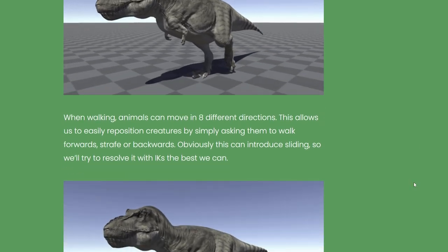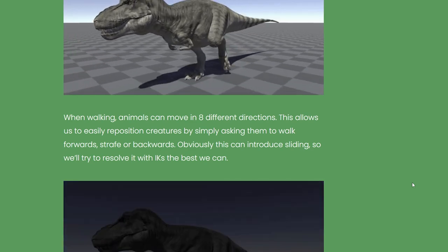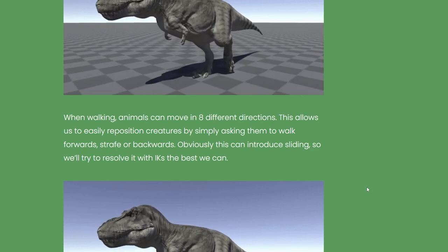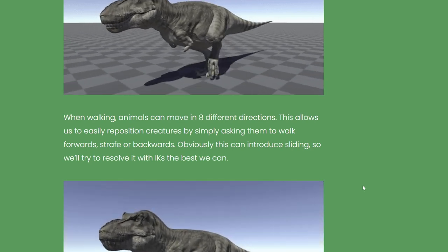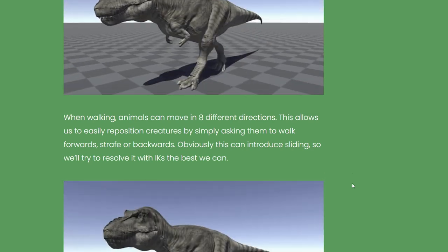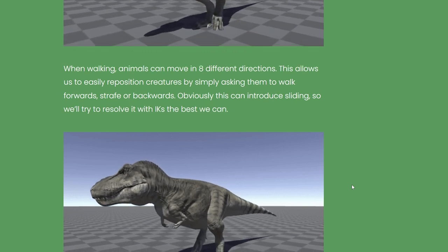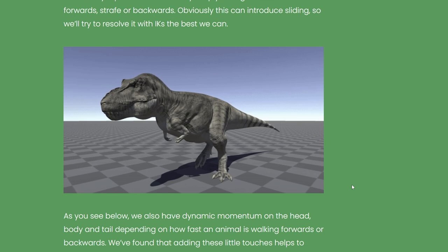When walking, animals can move in eight different directions. My goodness — eight different directions. This allows them to easily reposition creatures by simply asking them to walk forwards, strafe, or backwards. Obviously this can introduce sliding, so they'll try to resolve it with IKs the best they can. Here we have our little T-Rex doing a little side shuffle, stepping side to side. Very cool.